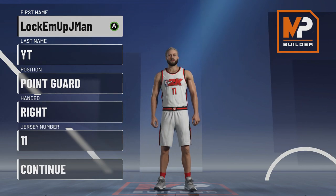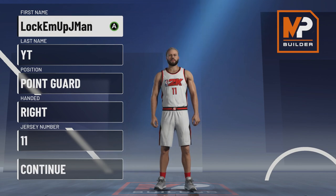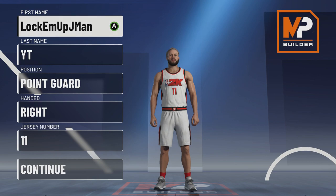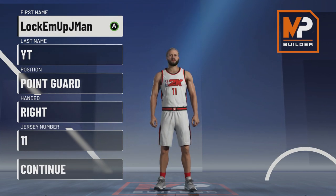The player we are going over is Damian Lillard — that is who I made my build after. He can shoot from 35 feet out and still finish with the best of them. He was in the dunk contest, might have been the worst dunk contest ever, but he was in there for a reason. Damian Lillard is one of my favorite players.